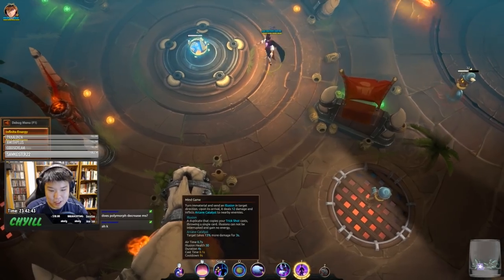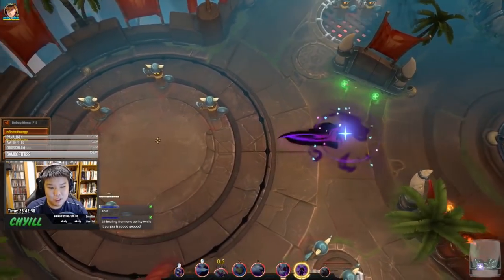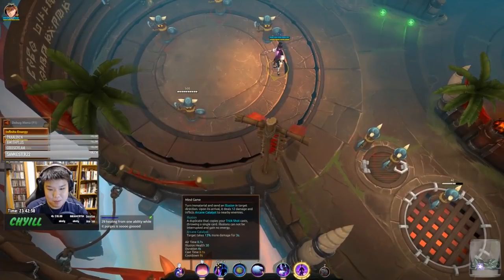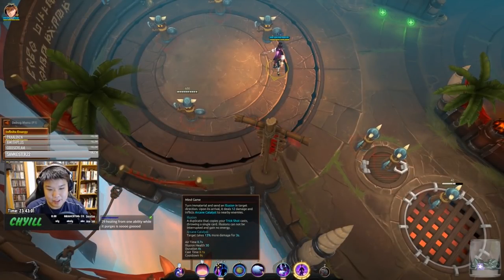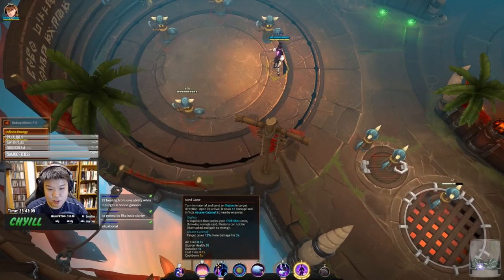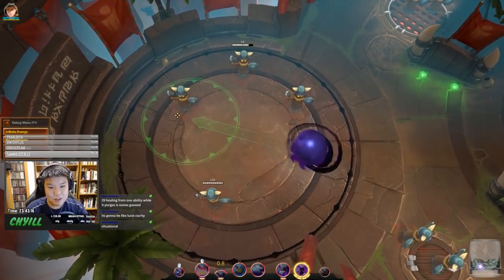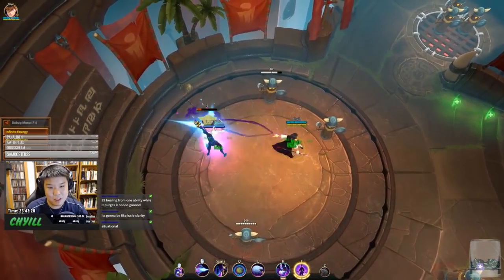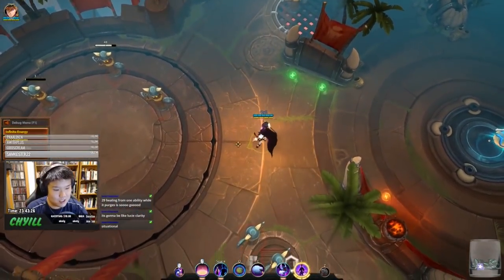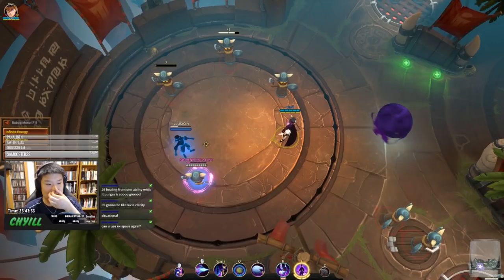His Shift Space is Mind Game — similar to Mirror Image but instead of Xander dashing to the location, he spawns the illusion at the target location. Upon arrival the illusion deals 12 damage and inflicts Arcane Catalyst. So it not only deals damage but also sets up increased damage like his normal Mouse 2. You can use it to juke enemies — make them think you're moving somewhere, but actually you're sending the illusion there while staying put.